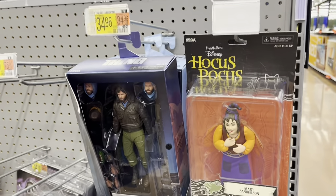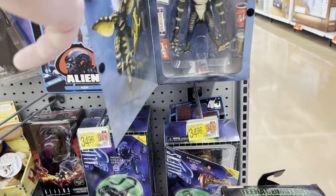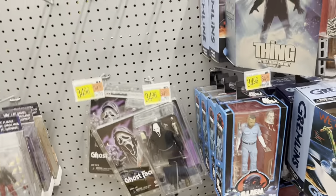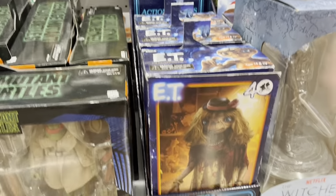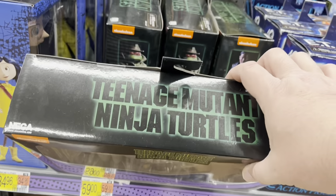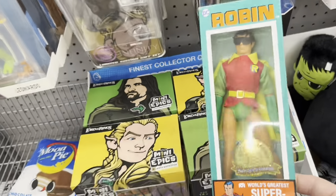Over in Collectibles checking out NECA — doesn't look like anything new since the last time I was here. There's Ultimate April, got Stripe, there's Ash and McCready. Got Loyal Subjects Buffy, there's Ghostface, still got the Dress Up E.T., and Casey Jones and Raph. Tupac, still got the Foot Clan and Kiss. There's a Red Robin and an Amigo Robin.